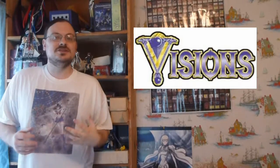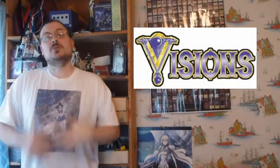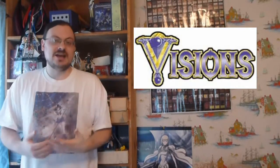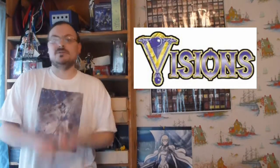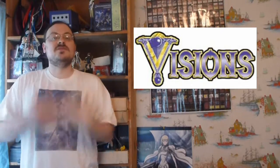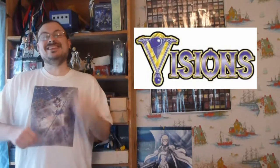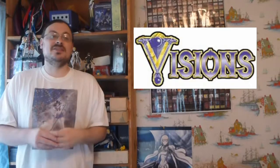Visions was released on February 3rd of 1997. It was a 167-card set that continued the themes of Cumulative Upkeep, Flanking, Phasing, and some of the other various types of themes that existed within Mirage. It was the 10th expansion to be released, the 2nd set in the Mirage block, and the first actual small set within the Mirage block.